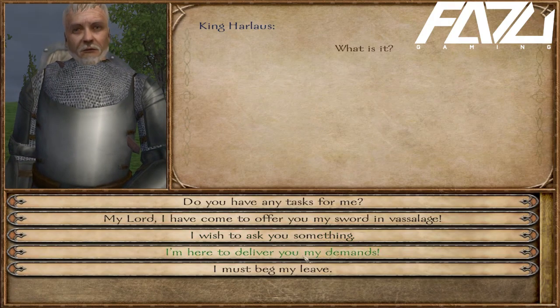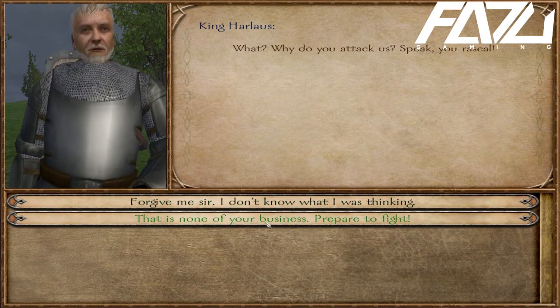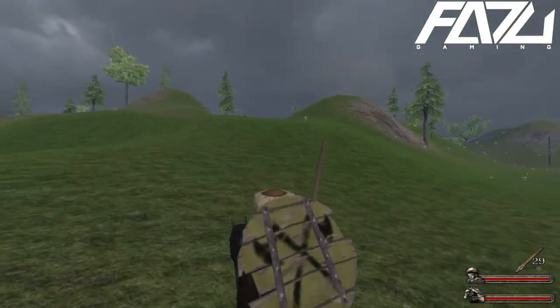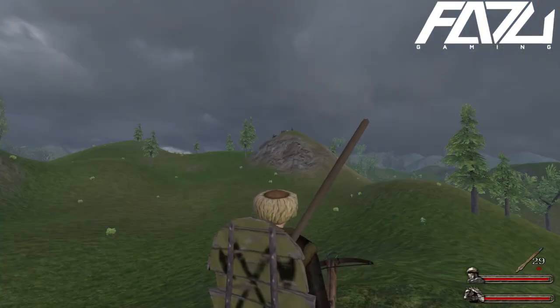This next cheat I'm going to show you is on one of the battle maps. You attack whoever you want and charge the enemy. As you can see it's a clear advantage to them with 211 men versus my one.